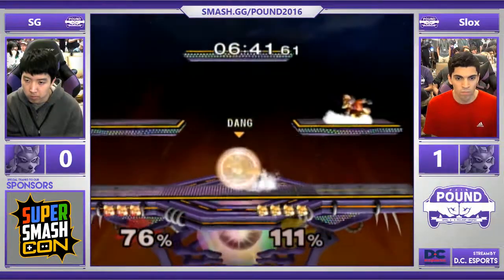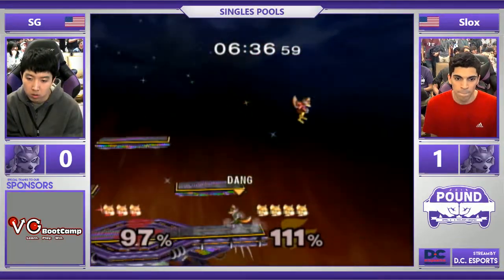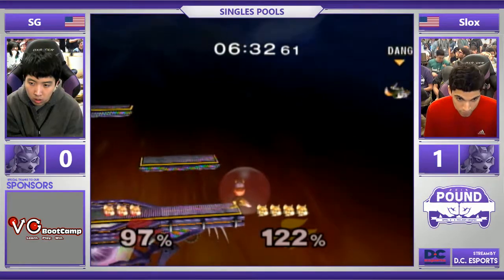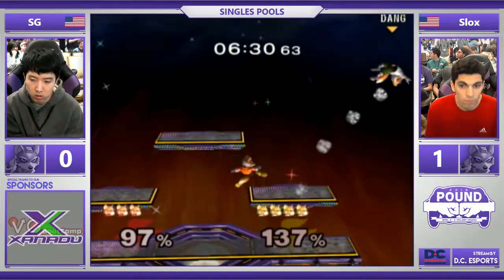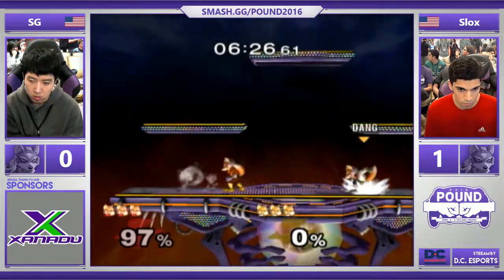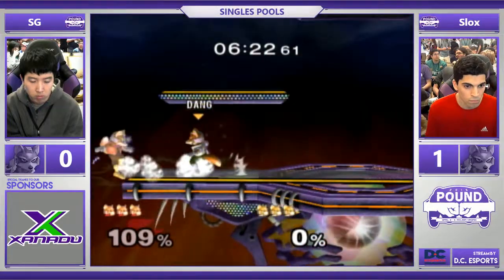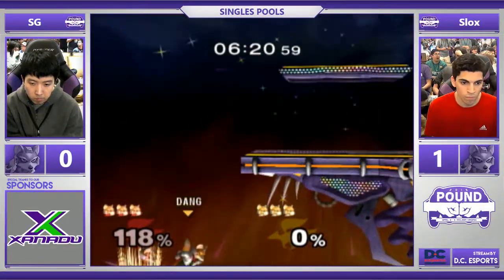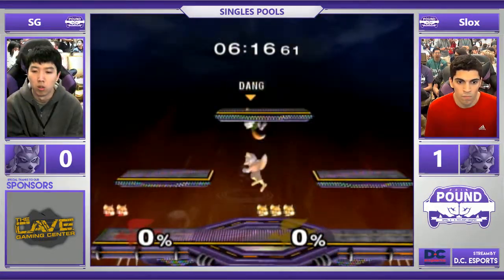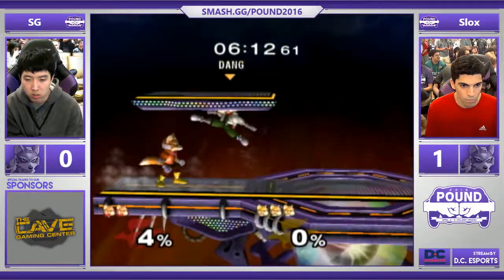The difference in this Fox ditto is that Slox's punishes are way more damaging than SG's. SG has the right idea — he has the imagination, the creativity, and some of the tech skill — but the punishes are not as harsh as Slox's. I think what SG's going to have to do is rely on edge guards. He's going to have to get some edge guards, some low percent ones. Because when it comes to the neutral game — Slox went deep sea fishing for that back air — they can't come back.